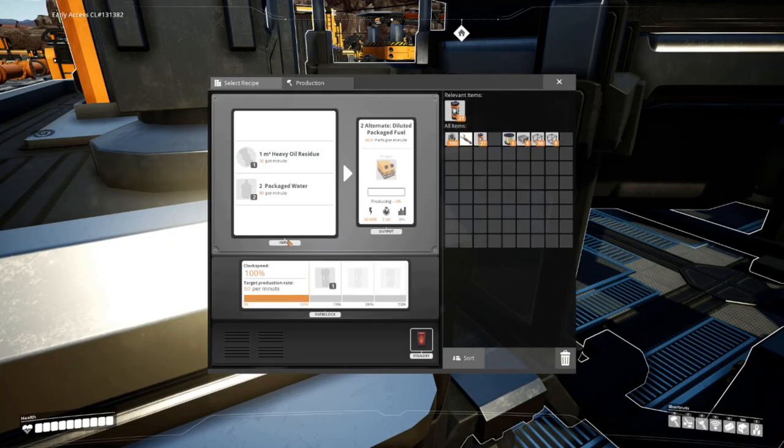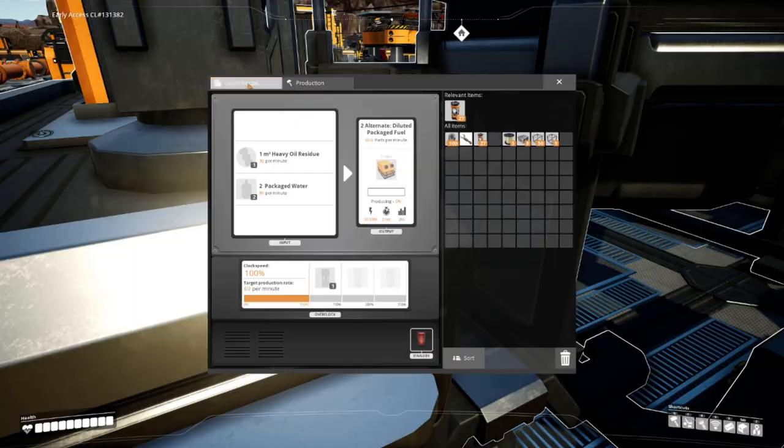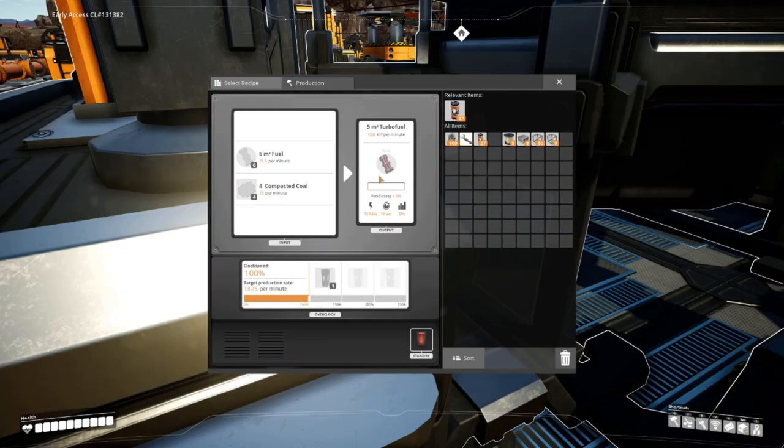One more thing: endgame, there is oil power in a diluted fuel system. That includes Diluted Fuel, Compacted Coal, Turbo Fuel, Recycled Rubber, and Recycled Plastic. Those are kind of in their own realm, and in order to be successful with oil power endgame, it's utterly necessary that you pick up each and every single one of those alternative recipes.